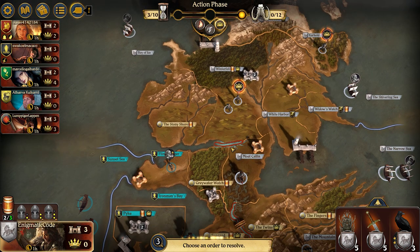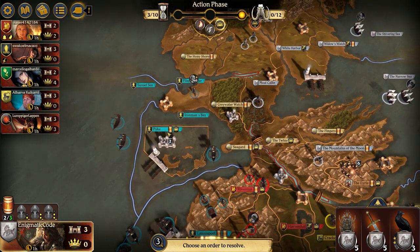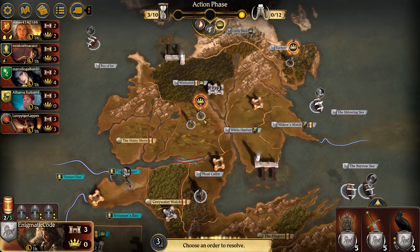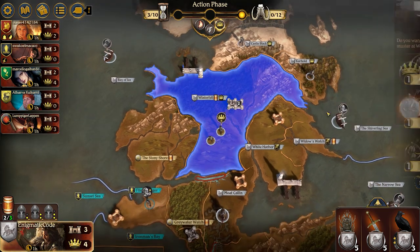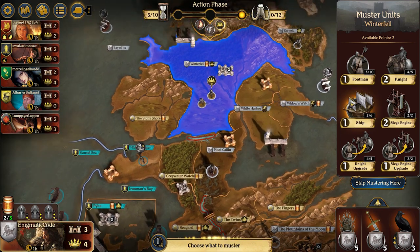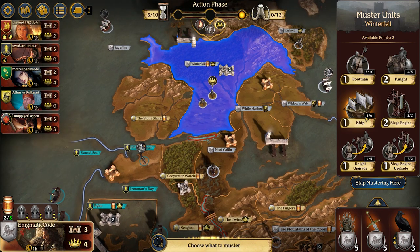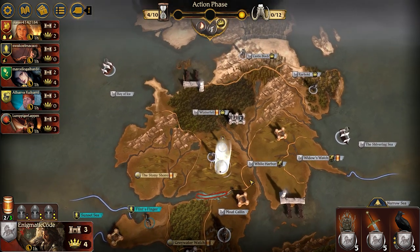From a sea perspective, even if I wanted to, I couldn't push into Sunset Sea and hold it. But I could keep Flint's Finger, Moat Kaelin, and potentially Seaguard away from Greyjoys, which would keep them from winning and really help me a lot. So for my mustering, let me focus on my ground forces and just pick up a knight instead of trying to win the sea battle against Greyjoys. It seems like a good idea not to try to win sea battles against pirates.